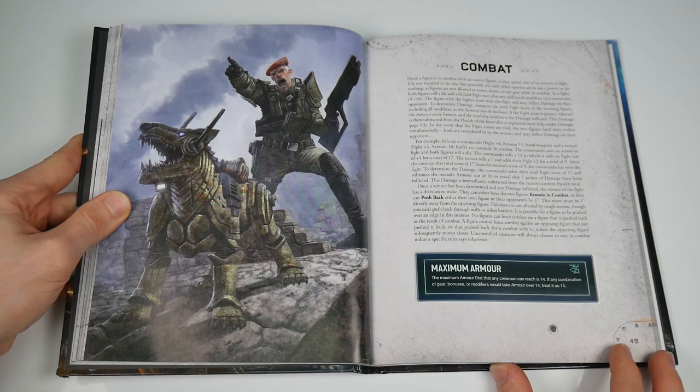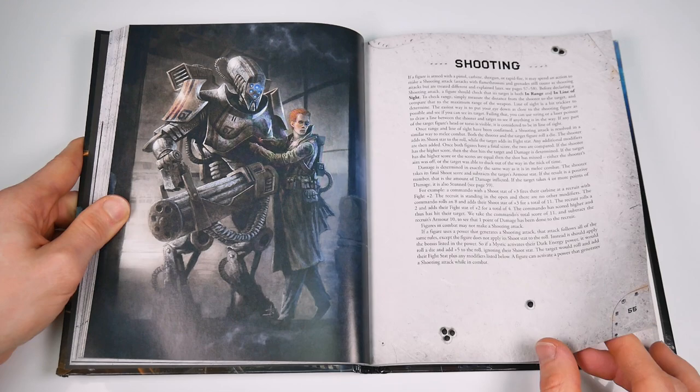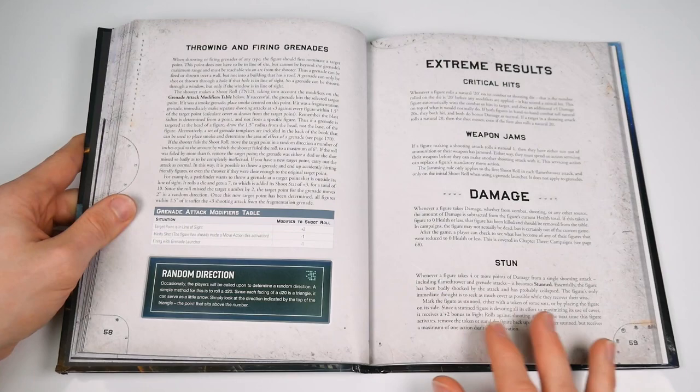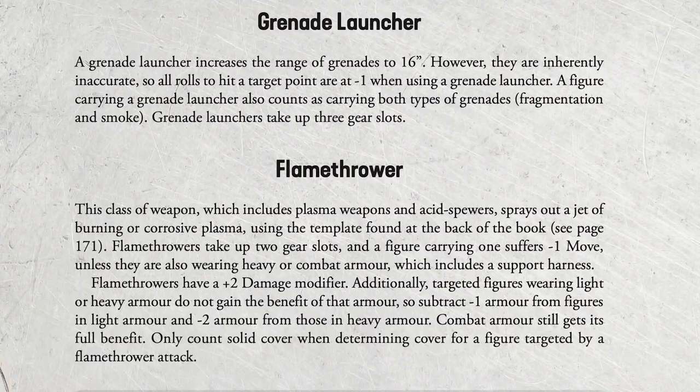There are similarities in the combat section too, but the multiple combat examples given here are certainly clearer. After that it's shooting, and here — as you might expect in a game with lots of guns — there are some points of interest. Crits, which were an optional rule in Frostgrave, are baked into Stargrave, meaning that on a roll of 20 you win combat or auto-hit with a shooting attack and do extra damage. There are also interesting extras like grenades and flamethrowers.